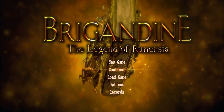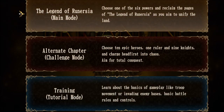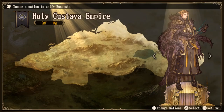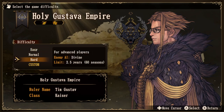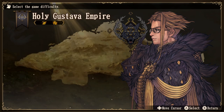The new custom difficulty can be accessed by starting a new game either on the Legend of Runersia mode, which is the main story, or the alternate chapter. It does vary depending on what you pick, but we're going to go for the main mode first. What you'll do is pick your faction of choice as usual, confirm it, and pick easy, normal, or hard difficulty — or pick the new custom difficulty. This is the new option right here. Let's take a look.